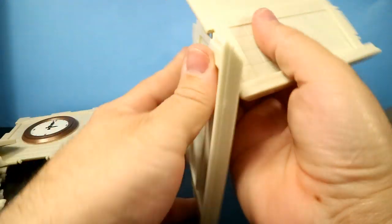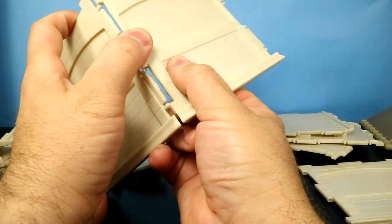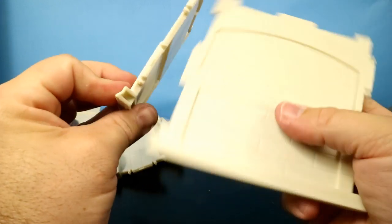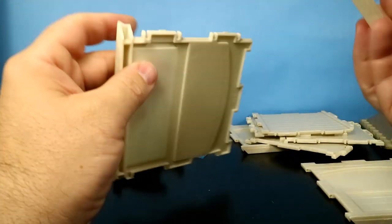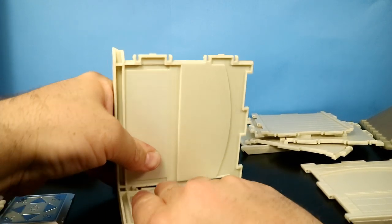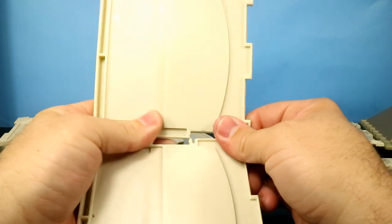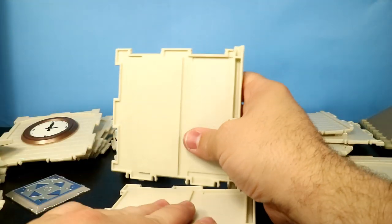I've heard rumors this is a very difficult thing to put together, so we'll find out on camera if I can break it or if it really is that difficult. It looks like one of the difficulties is you can't hook it together this way — you have to hook it together this way because of these corner pieces. So that right there is going to make it difficult. It's bigger, harder plastic.